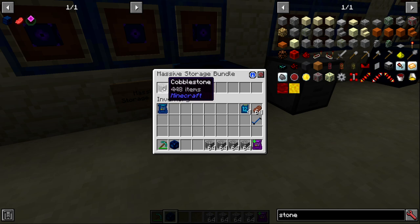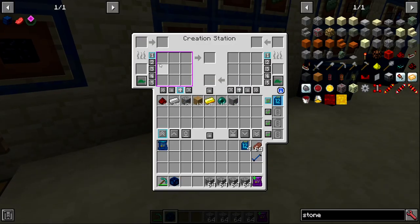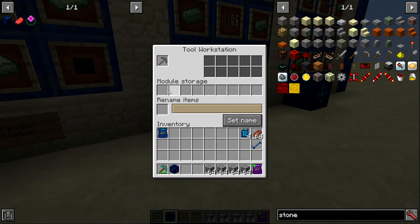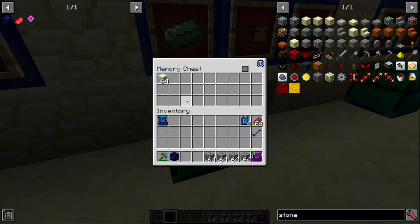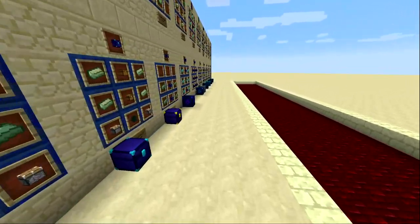I want to go over functionality I've ignored all episode: holding alt and pressing middle click on a slot shows a green square around the item. Holding alt and middle clicking another slot moves the item there. This alt+middle click rearrangement works in most blocks that carry inventories — the creation station, module storage, and others — though not in the memory chest.